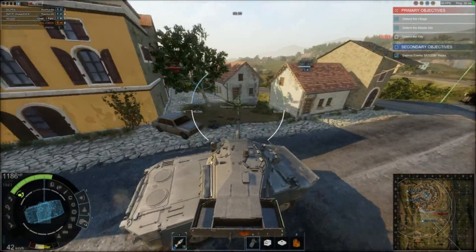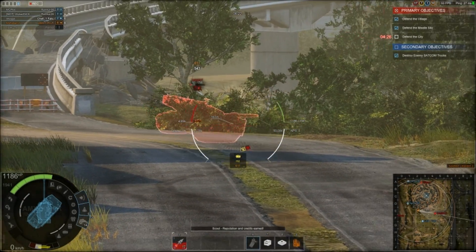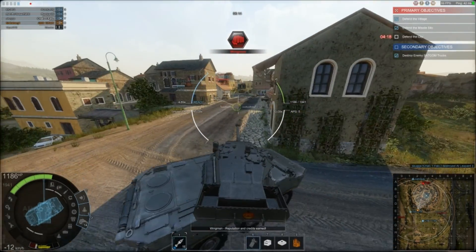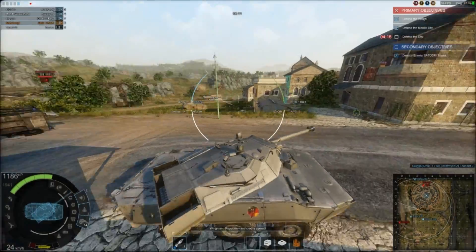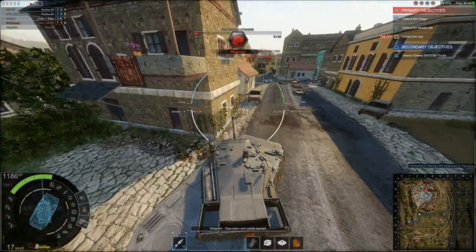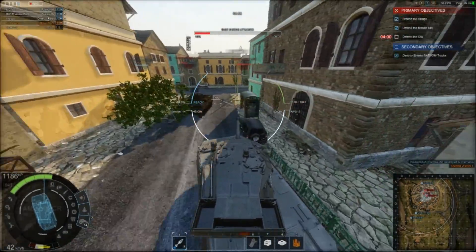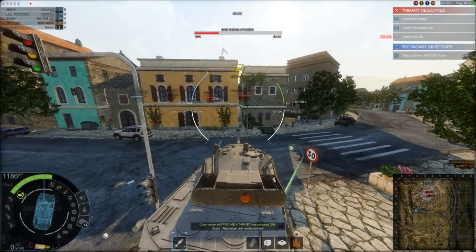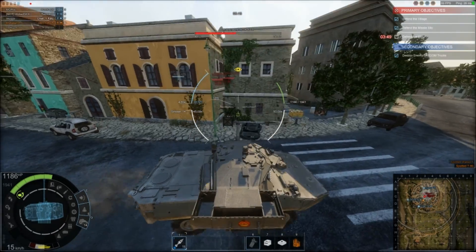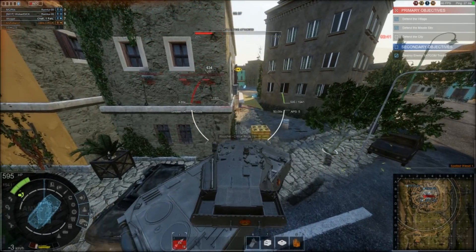On the third objective defending the town — it's a pretty easy objective now, as long as your team stays alive. I bounced a shot there, probably hit the tracks. Four-point-something second reload time for 600 damage a shot is insane. There's artillery going full yolo. Going onto the cap — there's stuff in the cap — got a big hit there. You definitely don't want to be in close quarters with this thing.